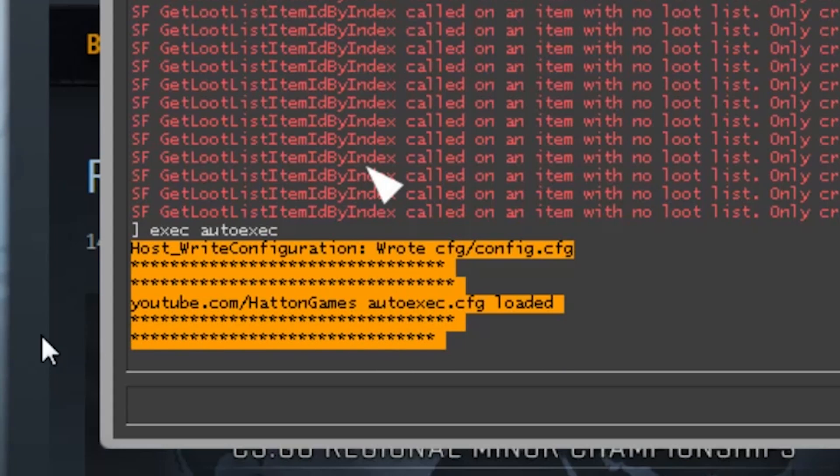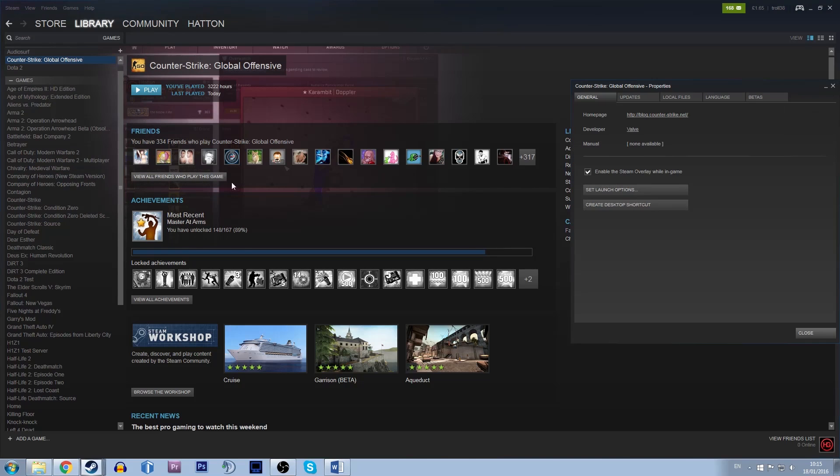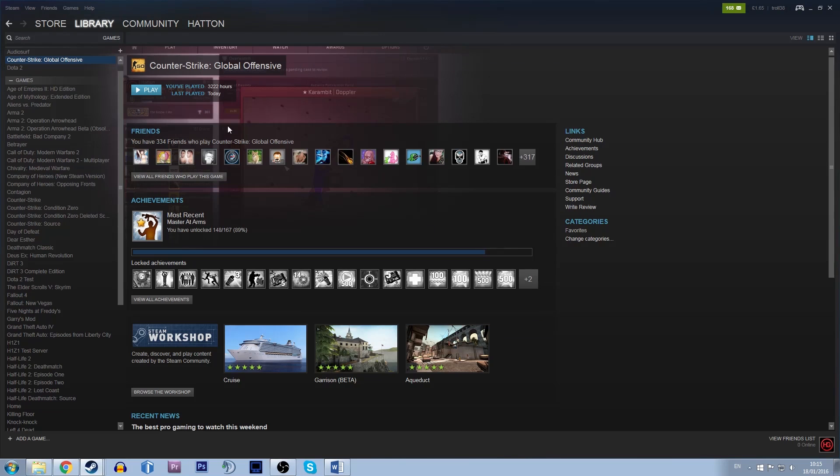If you want to grab my launch commands as well, I'll leave them in the description. To input these, simply go to your Steam library, right click CSGO, click Properties, set launch options, and paste them in. If you have any problems let me know and I'll do my best to help. Have a good day and I'll see you next time.